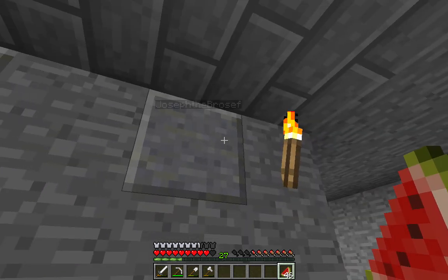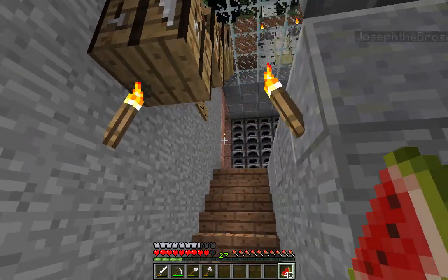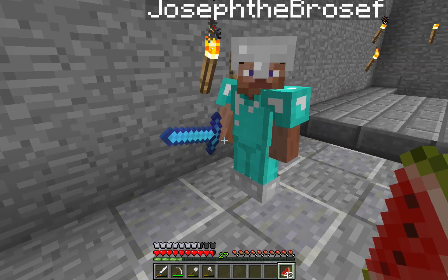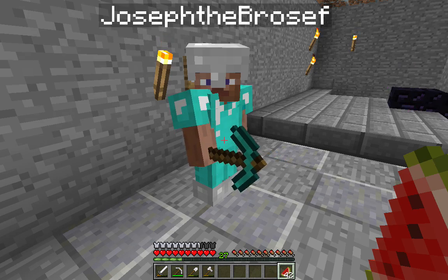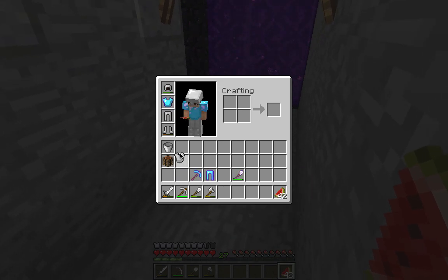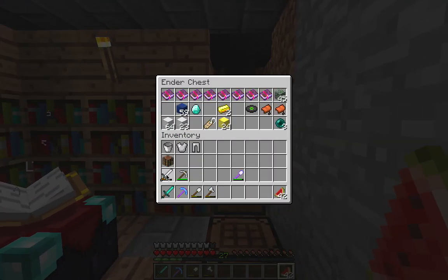To gear up for the Nether properly, we took some of our findings from our cave exploration and allocated them to better equipment. Joseph has an enchanted sword, a chestplate, leggings, and a pickaxe too. And I have a Protection 3 Unbreaking 3 Diamond Chestplate, Protection 3 Unbreaking 3 Diamond Leggings, an Efficiency 4 Pickaxe, and a Diamond Sword.